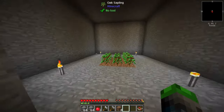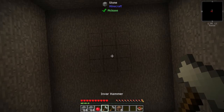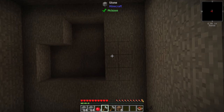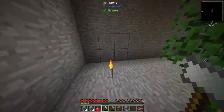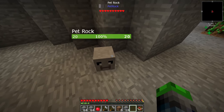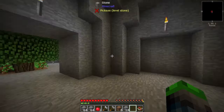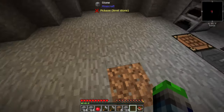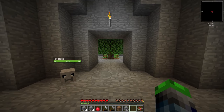We've got our tree farm kind of going — let me punch this out to make it look a bit more interesting. Look at that, we've got trees growing already! We have our little pet rock here making a comeback from the first Stone Block 2 series. Eventually this will be the epicenter of our base.